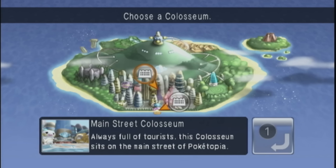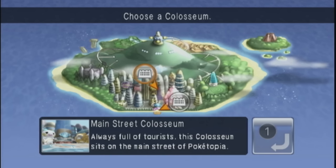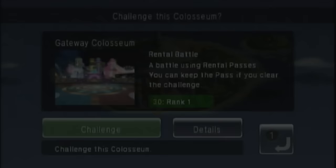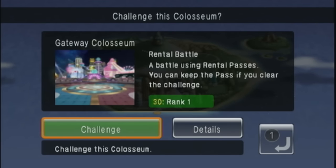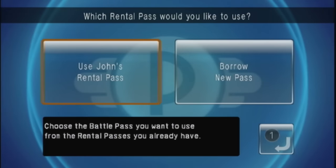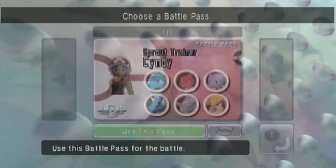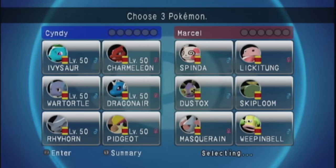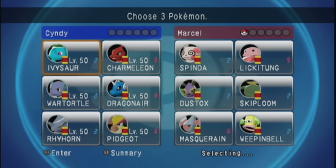Now that we have our team selected, we can get a greater view of Poketopia and see all the different Coliseums we can take on. The story mode is very similar to the Battle Frontiers in almost every other Pokémon game, as they vary in style and difficulty, so in most cases you'll have to adapt to a specific additional rule. Although we currently have the choice of two locations, the first one we're going to take on is the Gateway Coliseum, intended to be the introductory area and the only Coliseum that requires you to use a rental team to compete. Just like the Battle Tower, you're required to face off against seven trainers per set, with the final trainer being somewhat of a gym leader to truly test your skills.